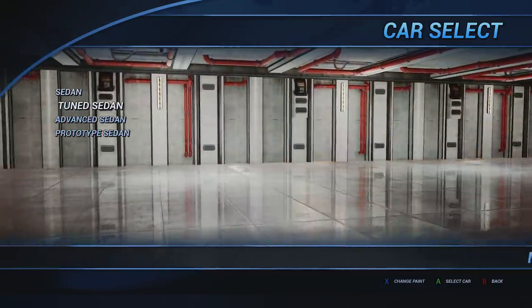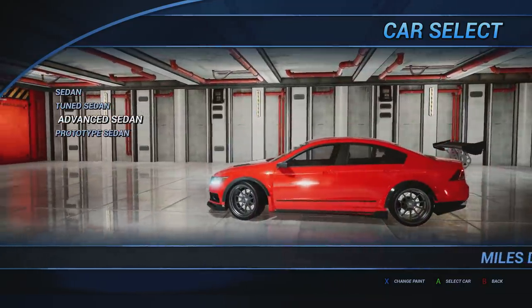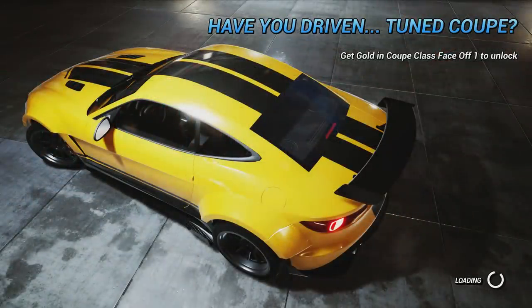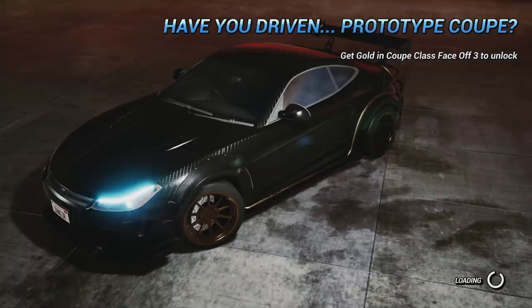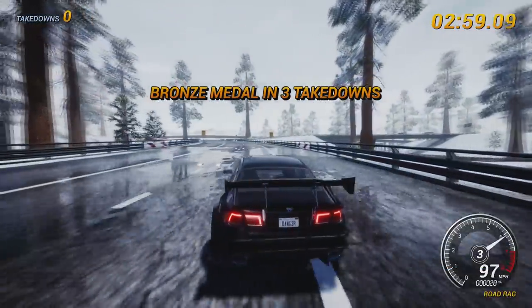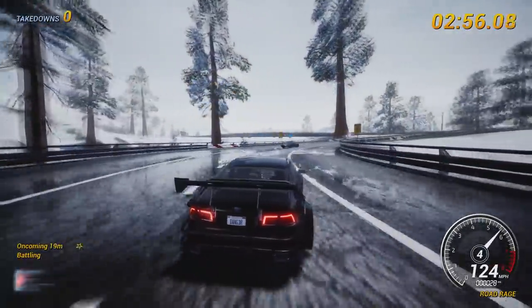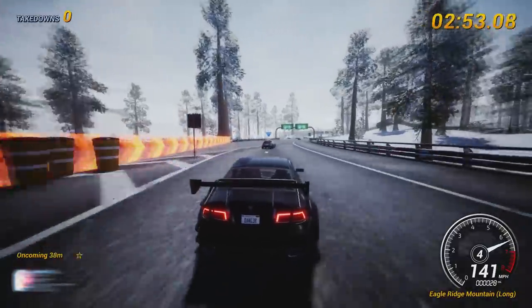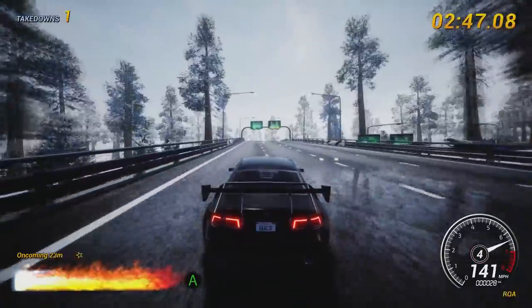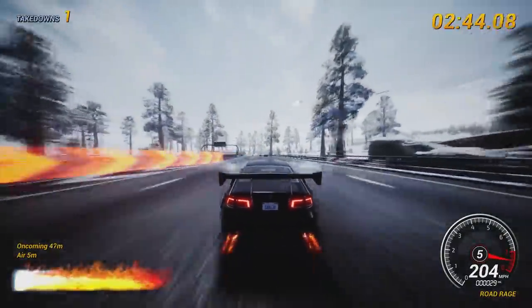Let's have a go at Road Rage because car takedowns are always good fun. This is the sedan category — you've got a regular sedan, an advanced sedan that's slightly faster, and a prototype sedan that looks like something out of Fast and Furious. This one's got full on scaffolding around the body. We'll try and get eight takedowns in about three minutes. This is also a fairly good way to show the peculiarity of the handling model — it's basically just full-on pinball.